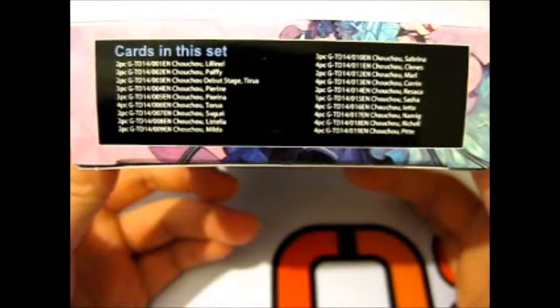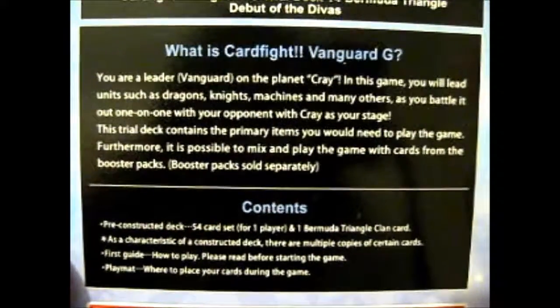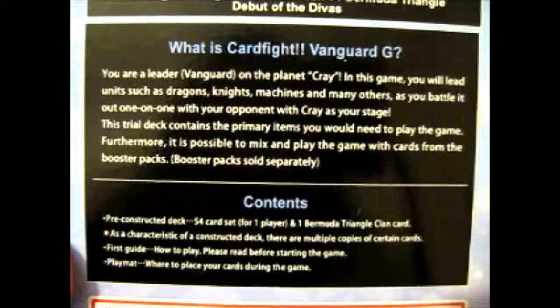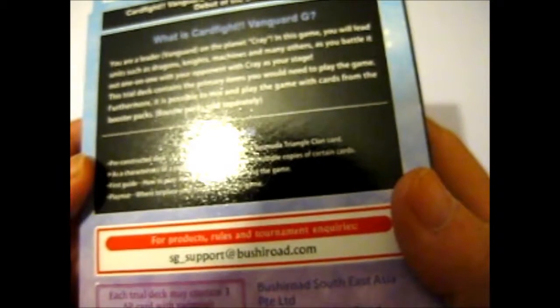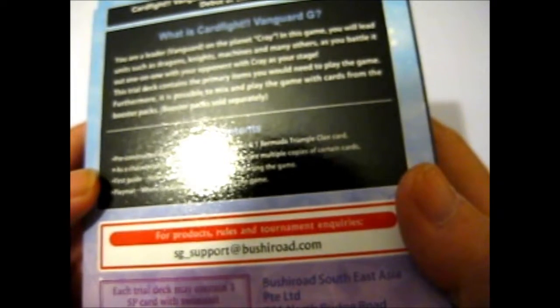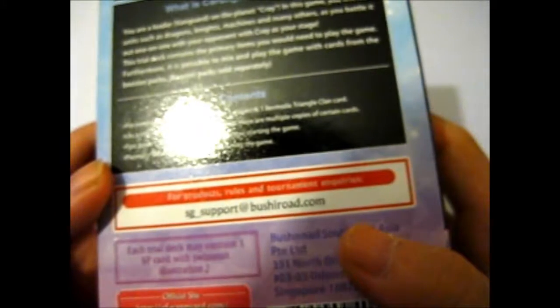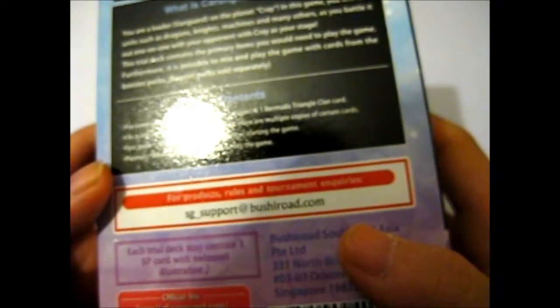It's got the card list down there — normal thing on every back of the trial decks. Pause if you wish to read. Contents: pre-constructed deck, 54 cards for one player, and one Bermuda Triangle Clan card. As a characteristic of a starter deck, there are multiple copies of certain cards. First guide, how to play — please read before starting the game — and a play map where you place your cards during the game.